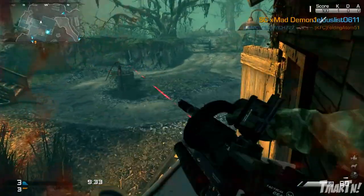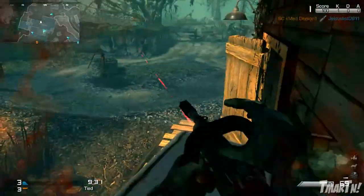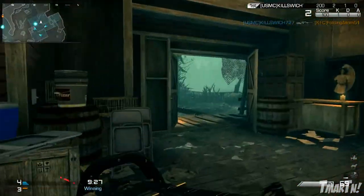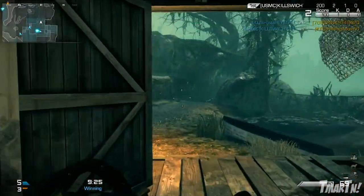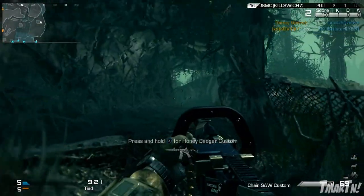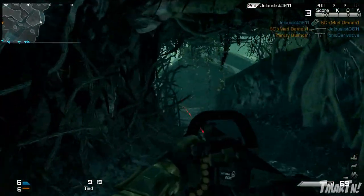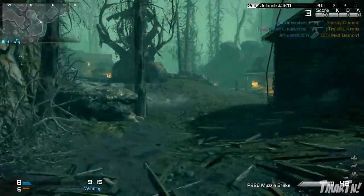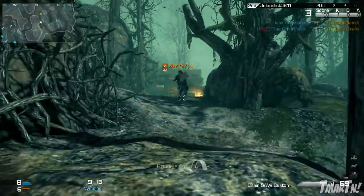So let's check this thing out. First and foremost we always start off with the iron sights — and this one doesn't have any. The Chainsaw is the only weapon in Call of Ghosts where you cannot aim down sight. You can pull the left trigger to make the hip spread go a little bit smaller, but there is no actual aiming down sights. You don't have to worry about optics or anything in that regard.